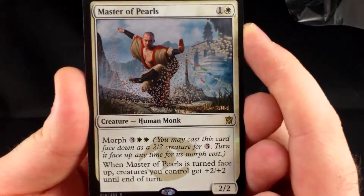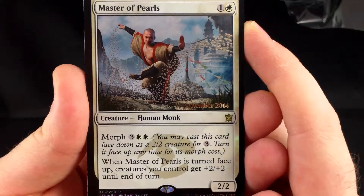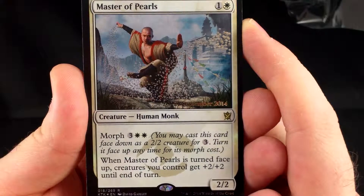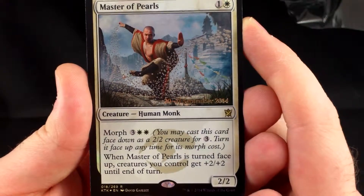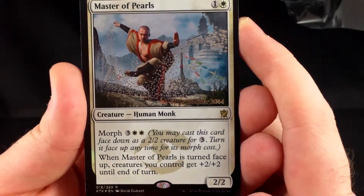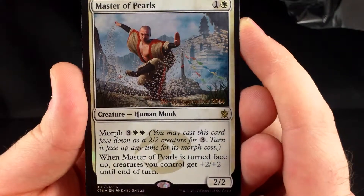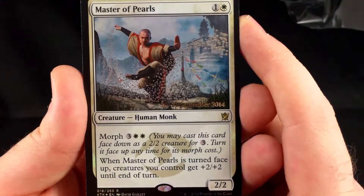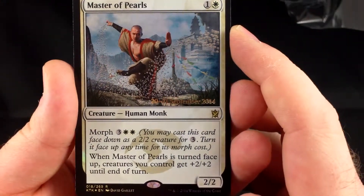Our promo is Master of Pearls. It's 1 and a white with morph for 3 and 2 white. It's a 2-2. When Master of Pearls is turned face up, creatures you control get plus 2, plus 2 until end of turn. This can be a very big card — if your opponent's not expecting it and they throw in a block, you turn this guy face up and all of a sudden all your guys are plus 2, plus 2. It can really throw off combat. I really like having this promo.